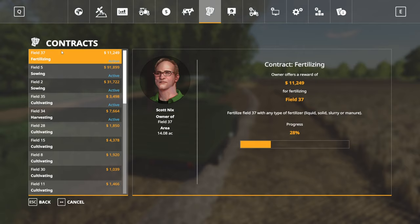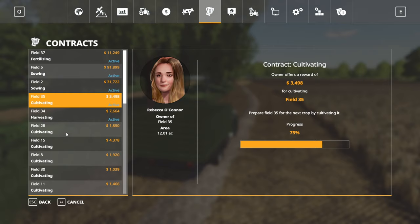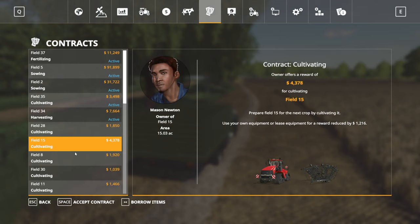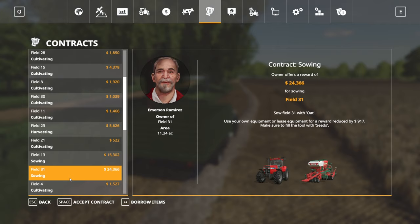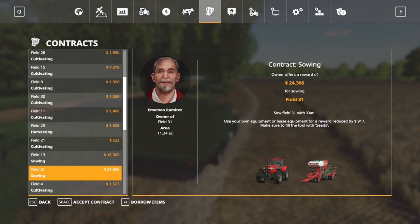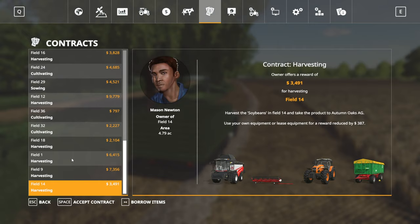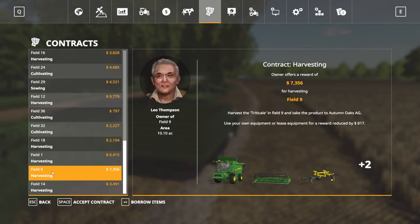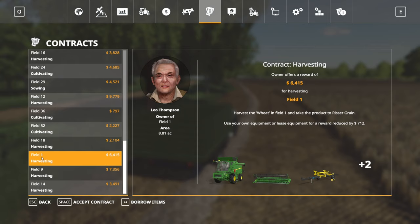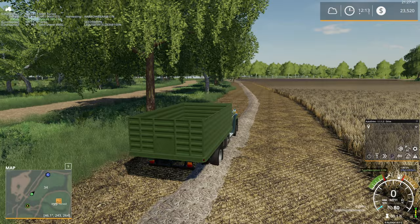Field 37 fertilizing — we're getting close to being done with that. Sowing on Field 5 is at 11%, going pretty quick. Field 2 we haven't started yet. Field 35 cultivating, we must be getting close to done with that. Lots of cultivating contracts here — they typically aren't worth a whole lot of money, but hey, it adds up. Sowing on Field 31 for $24,000 — we're going to take that mission as well. That is some good money. I'm almost considering investing in another seeder at this point.